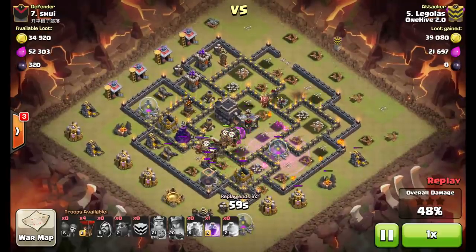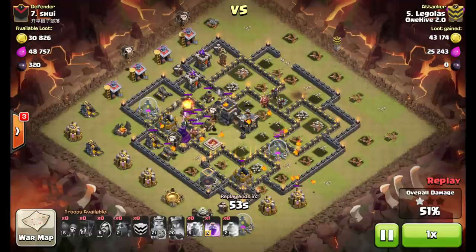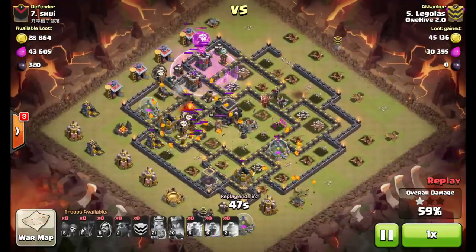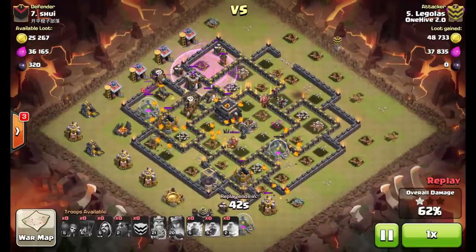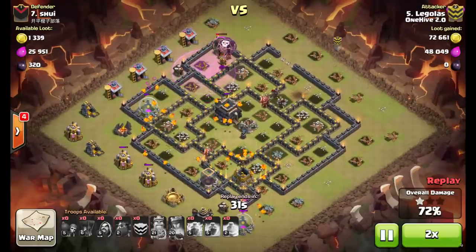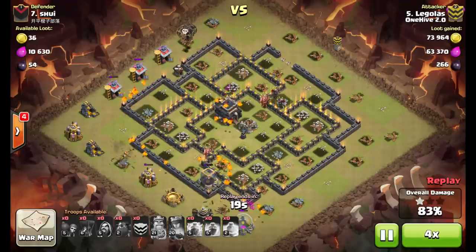He still has four balloons in the bag — as I said, it's pretty common to save two to four balloons. There are still two archer towers and a tesla that can target his air troops. He drops the last rage up there because if he dropped it lower those last two hounds wouldn't have popped. You can see how many pups he has left for cleanup — at this point it's game over. Just that one tesla left, plenty of pups, and plenty of time to finish this base.